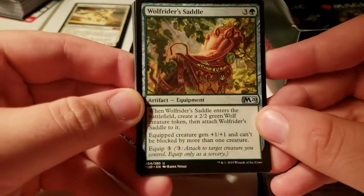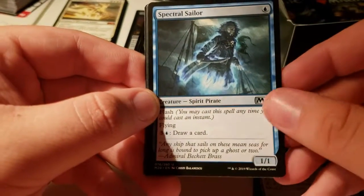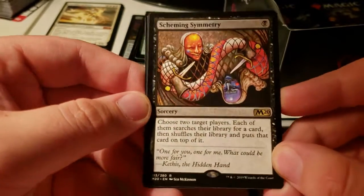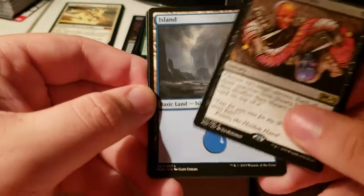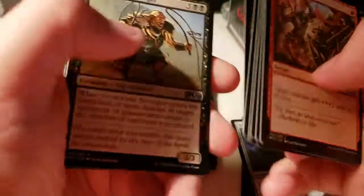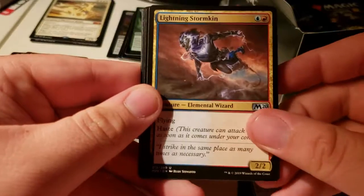I love these artifacts. Spitfire, Spectral Sailor. Scheming Symmetry — this card in a Gandhi deck, you just get to cast what they tutored for. They don't get to choose either, so they have to search for something. I think that card's going to be pretty decent. That card's really good too.